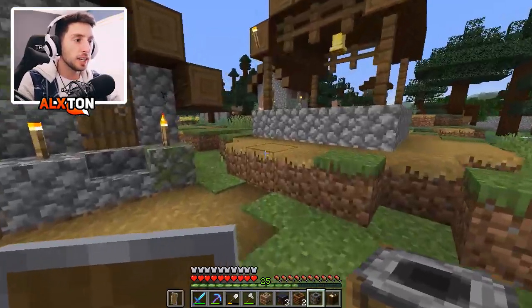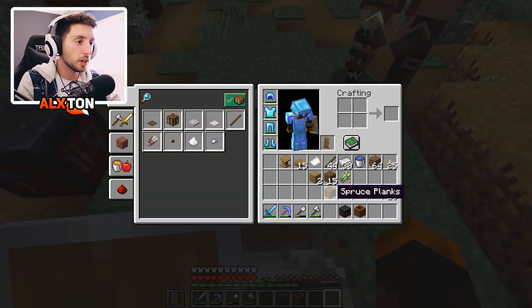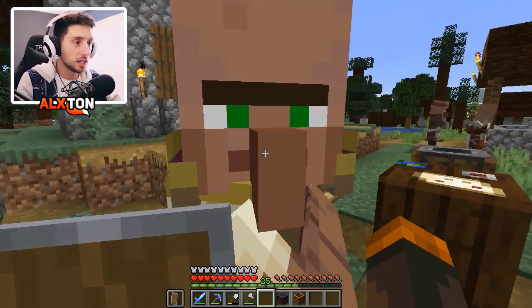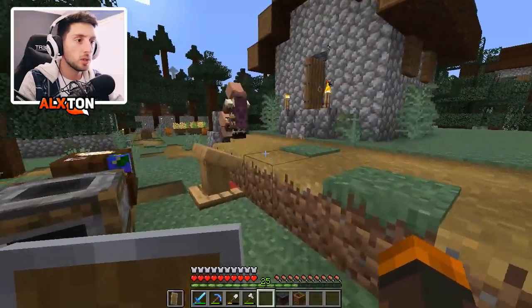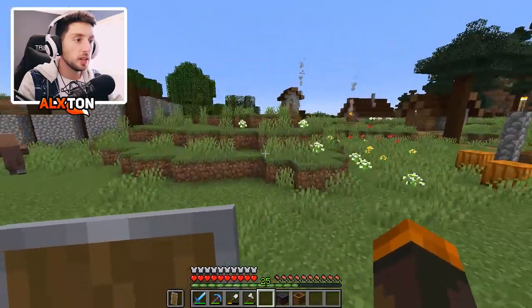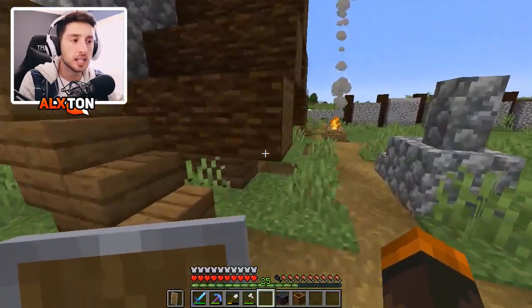Let's go give some villagers jobs - the kingdom is going to be thriving once again. Let's put our lectern over here. Voila! We have a librarian already, pretty nice. We have a cartographer, we have a butcher - very nice. A toolsmith too. How many villagers do we have? One, two, three, four - so far four villagers. We have five, six, seven, and there might be a few more. If you guys guessed between eight and ten villagers, I will leave a heart. Roughly eight to nine villagers - I'll give you guys the star of approval.